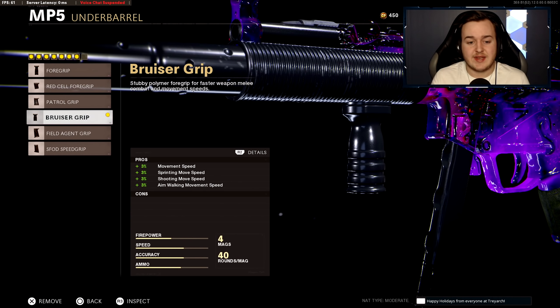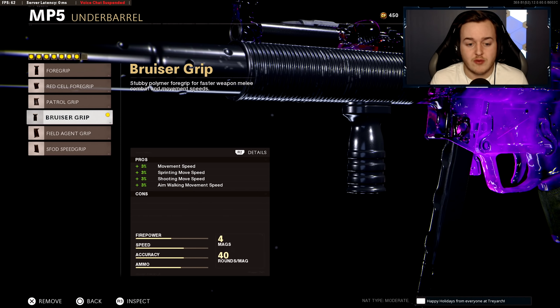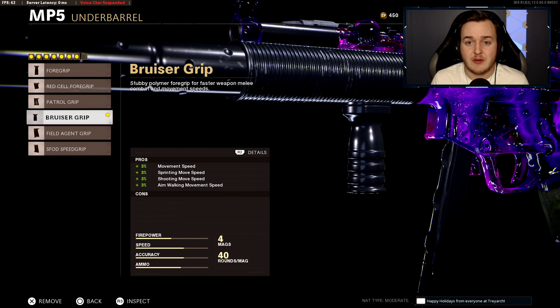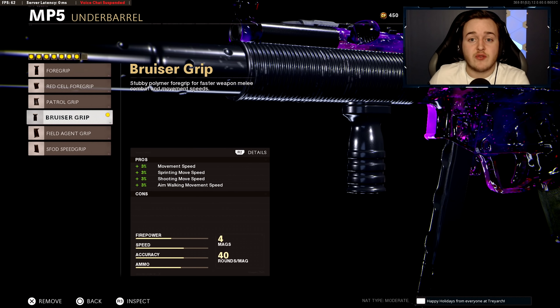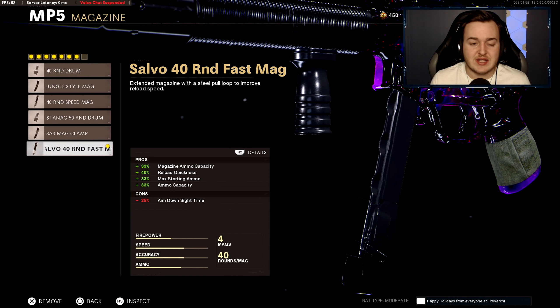The next attachment you might be confused about — we're throwing on the Bruiser Grip. This helps with 3% more movement speed, sprinting move speed, shooting move speed, and aim-walking movement speed. Basically it makes you quicker with a lot more mobility using this class setup. Overall, when you're using this gun it helps you get around the map faster, and aim-down-sight speed gets a little boost as well.